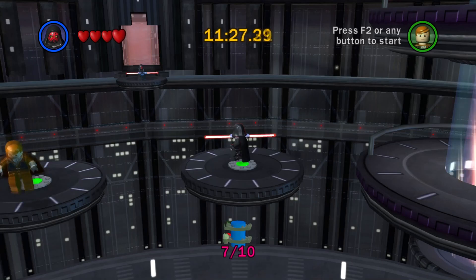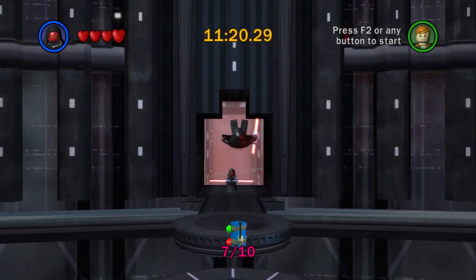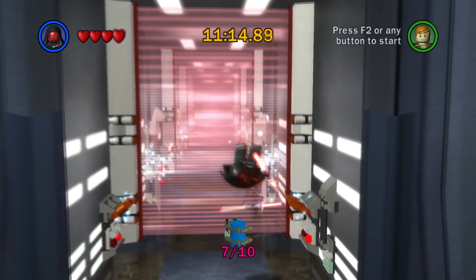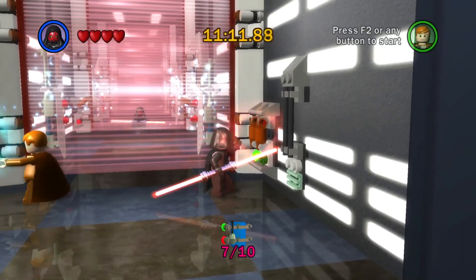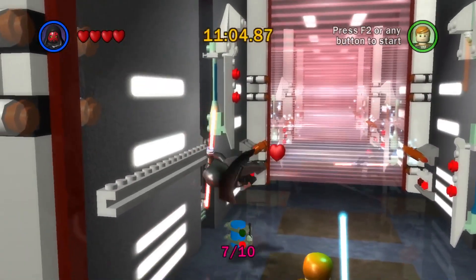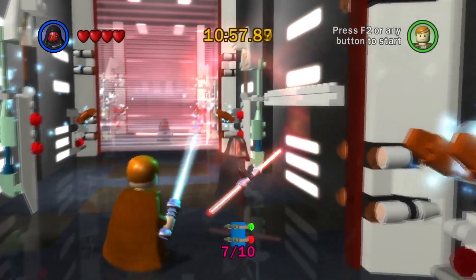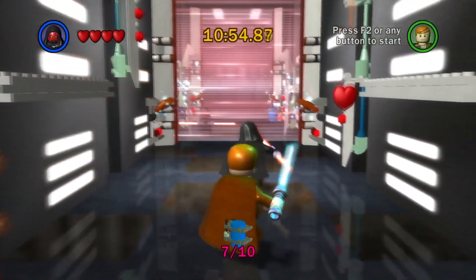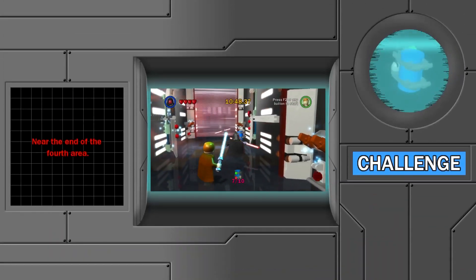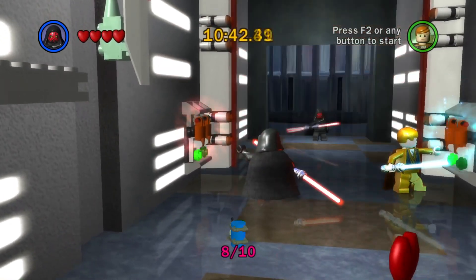There's probably going to be one in this force field section — hidden somewhere. Oh, there's one there! So two in the last area — I could really see that. I think I took a fairly thorough look. The only other place I could see one is in that secret room at the very start, but I'm not sure. It just seems unlikely, because that whole puzzle is for a power brick anyway.